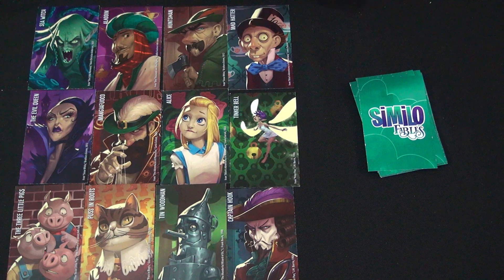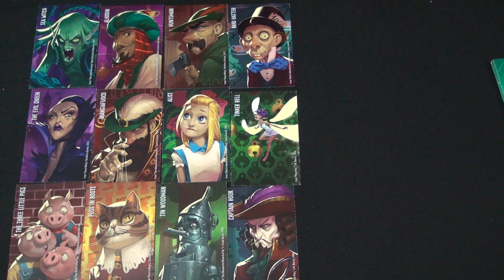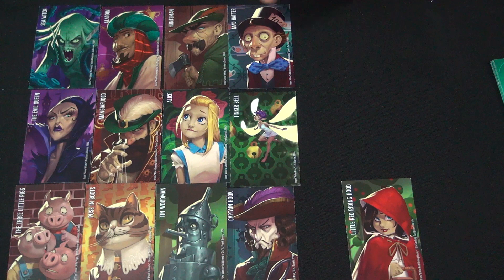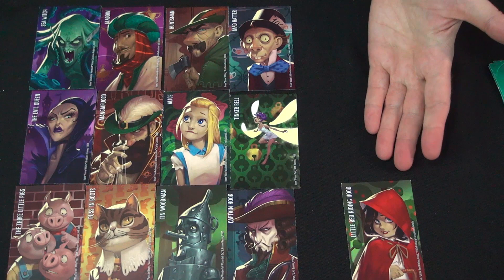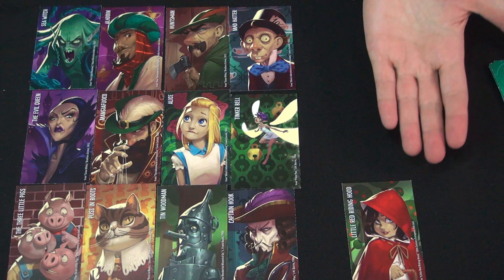I can give clues only by playing other character cards from my hand of five. So I look at my cards, I determine which one I want to play, and maybe I say my character is similar to Little Red Riding Hood. You have to look at the 12 cards on display and remove one of them that you think is not my character, based on me saying my character is similar to Little Red Riding Hood.